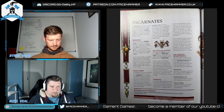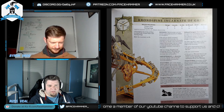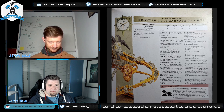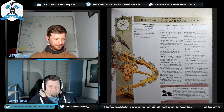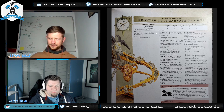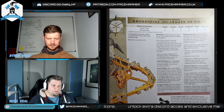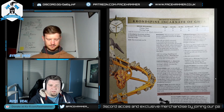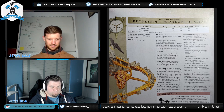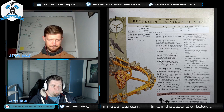The Incarnate is 400 points, a Behemoth, and Unique. It flies 12 inches, has Bravery 10, a 4-up save, and six attacks at 3/3/rend 2/damage 2, plus one attack at 3/2/rend 3/damage 4. Crucially, you add the Incarnate's level to the attacks — so at level 2 it's 8 and 3; at level 3 it's 9 and 4. The second attack profile really notches up its output.